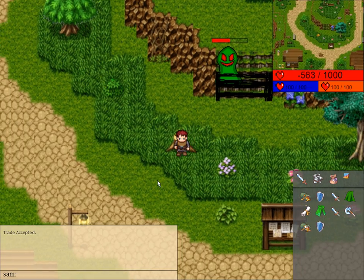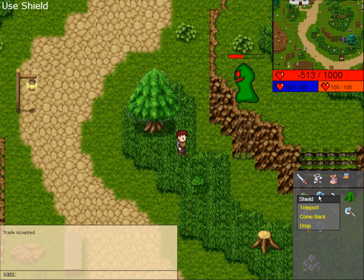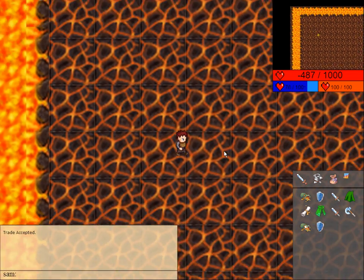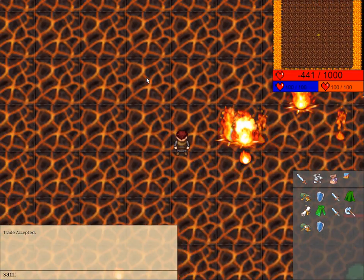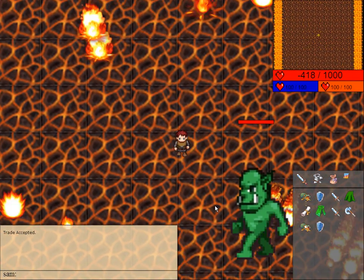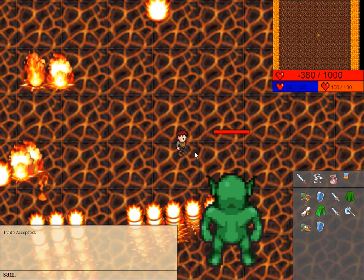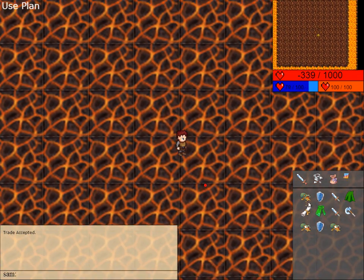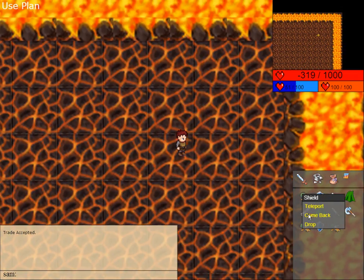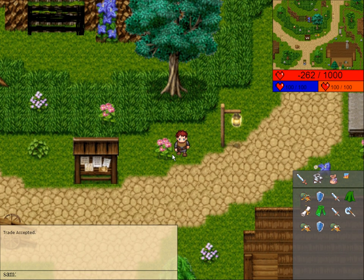That's pretty much it for this video. I just one-shot the monster but you'd probably like to see how it actually plays. I think this is the first time I'm showing this monster live — normally I put a link to the game and people try it out. This is the second monster: you need to avoid his fire circle of death, then you kill it. Anyway, I can do pretty much whatever I want. I hope you liked the video and see ya!